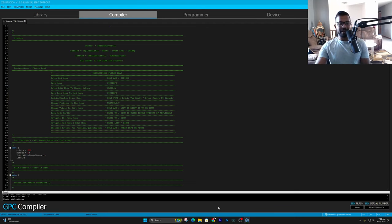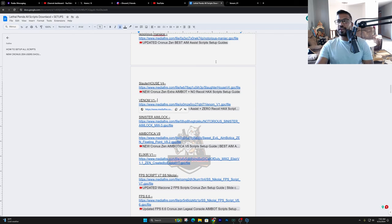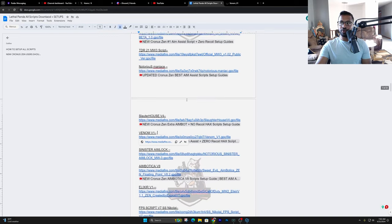What is going on, PanicAidman? Today in this video, we're going to go ahead and talk about how to download and utilize the best aim assist values with the Venom version 1 script. To go ahead and get access to this, click on the Google Doc.